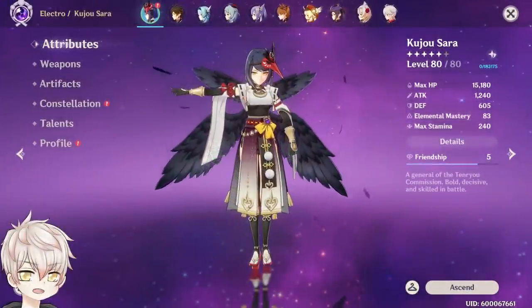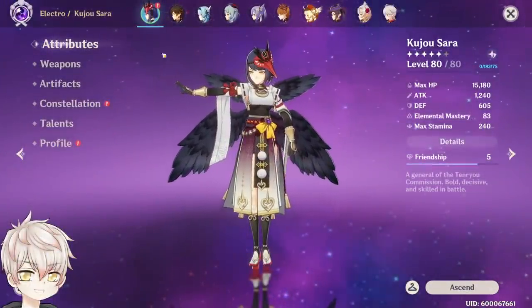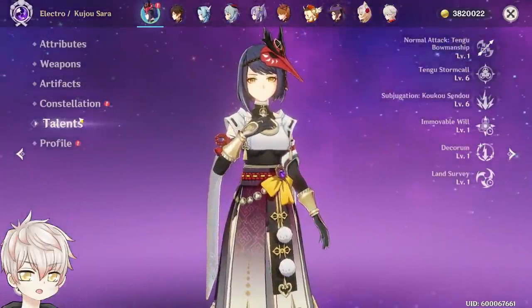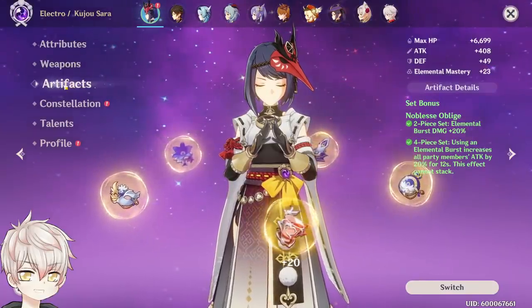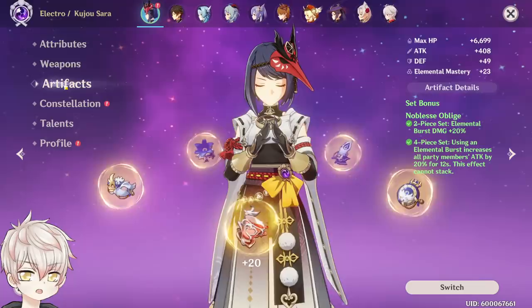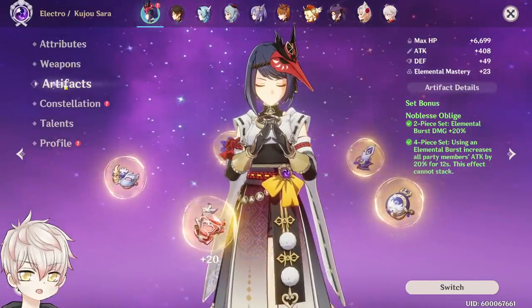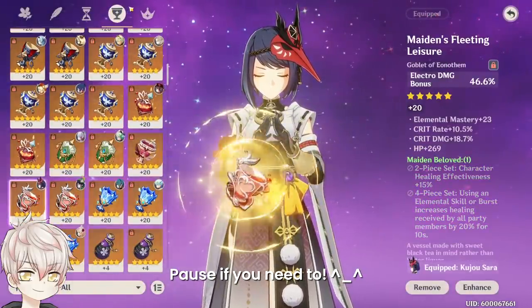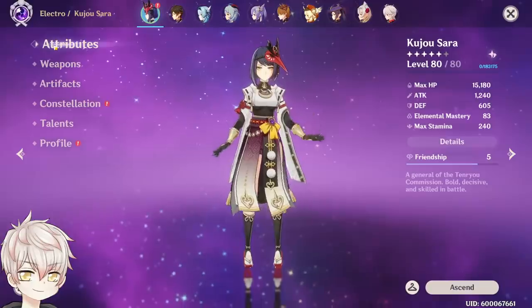Here's what my Sara currently looks like. She's level 80, Constellation 0, and she currently has 1-6-6 talents. We'll be running a well-invested 4-piece Noblesse set, running Energy Recharge, Electro, and Crit Rate. Here's a brief glimpse at my current artifacts — pause if you need to. And here are the general stats. Notice the relatively low total attack stat.